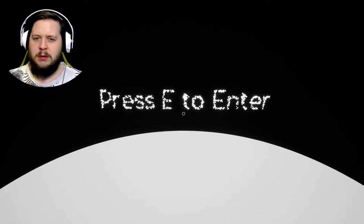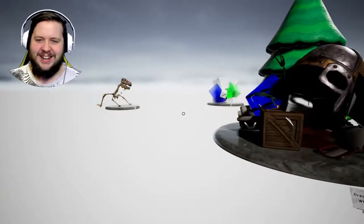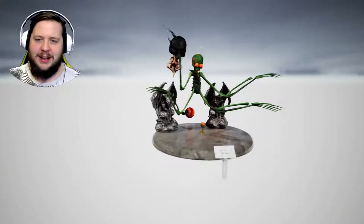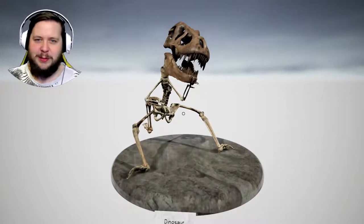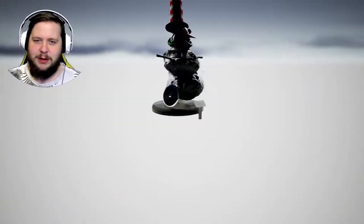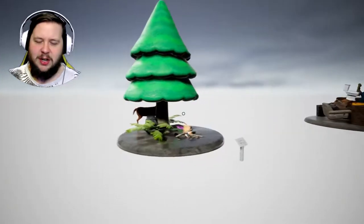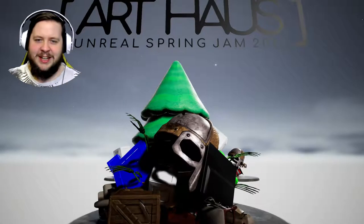'Absolution' — press E to enter. It put all my art together. This is for the Unreal Spring Jam of 2019. There are all my art pieces, all singular. I think this is my favorite — the piece I put the most effort into. This one was silly fun. This one I really tried, going for the theme — pushed the whole snowman idea. And this one I liked too — seemed very different. The little set piece. All the art together in one place — Art House.